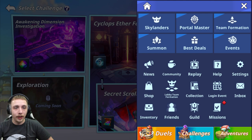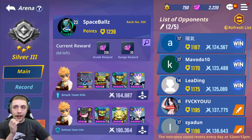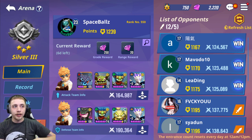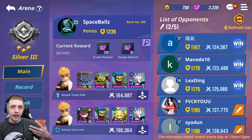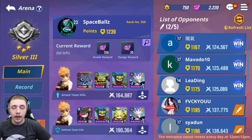For arena strategy: during the week — Monday through Thursday — I put a troll team on the bottom, as in a team with no runes or just a single Skylander, so I win as many attacks as possible. Then on Friday through Sunday I put my strong main team up and push as high as I can, because the higher you finish at the end of the week the more rewards and medals you get. This gives me more medals, more gems, and ensures I'm winning my battles all week long.